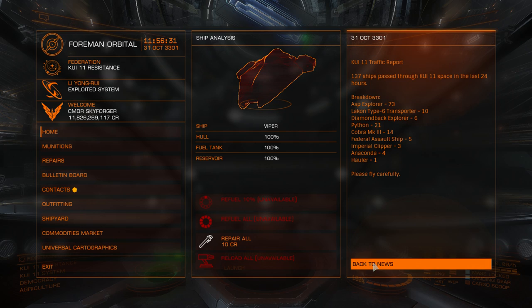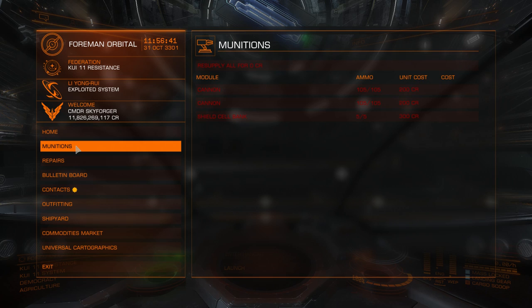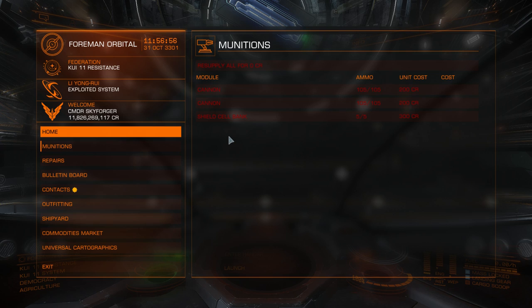On the left you can see a home button — if you are in any other tab you can go back home. Under munitions you can buy ammunition, or you can rearm all. But some munition you actually can't buy there, for example limpets. Cargo hatch limpets and other limpets you need to buy manually here, as many as you want, and each limpet will take one ton of your cargo space.